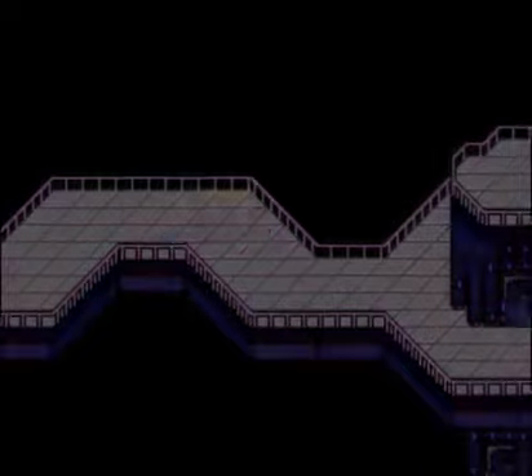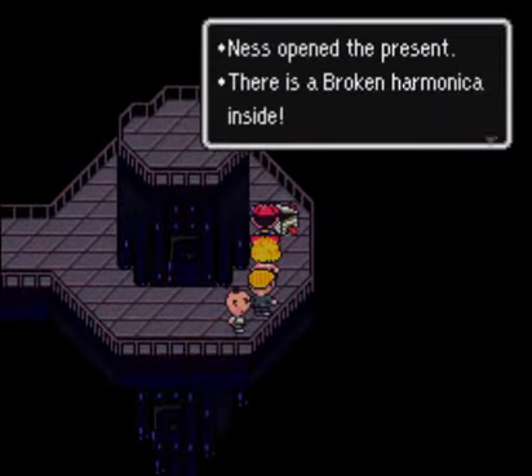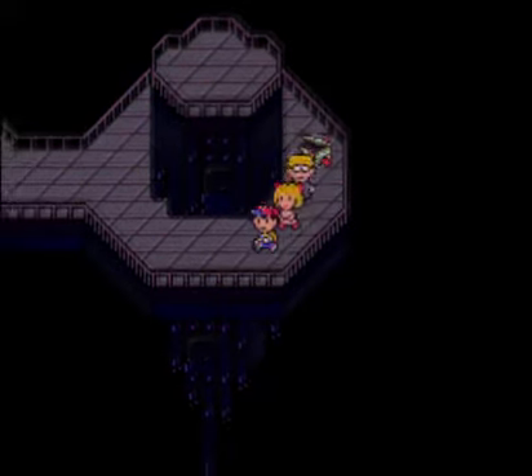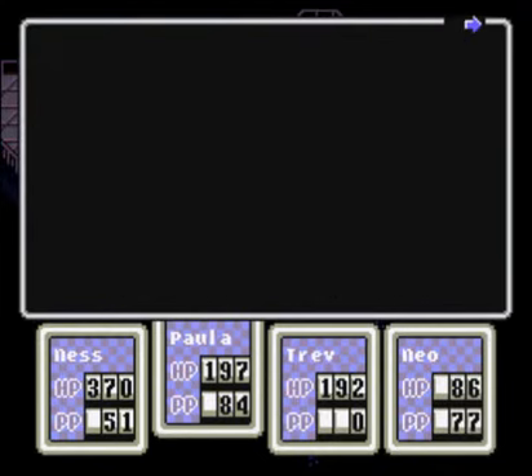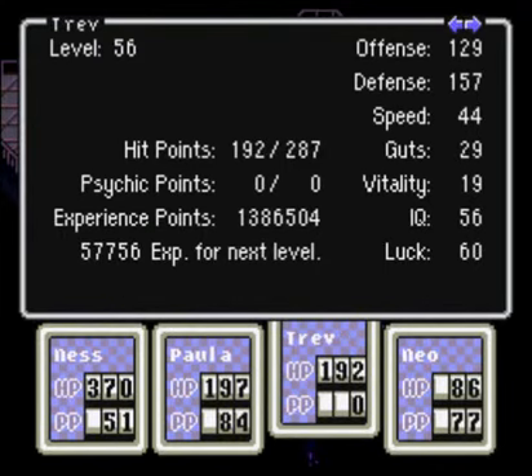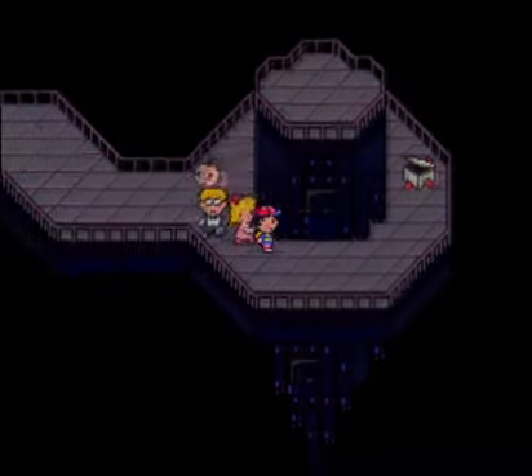The reason we're headed off to the right here — this isn't the required area — but over here you can get the broken harmonica, which is a really nice weapon for Jeff. He has to have an IQ of 55 to repair it — and his IQ is 56! Awesome! He can repair that next time we go to a hotel.